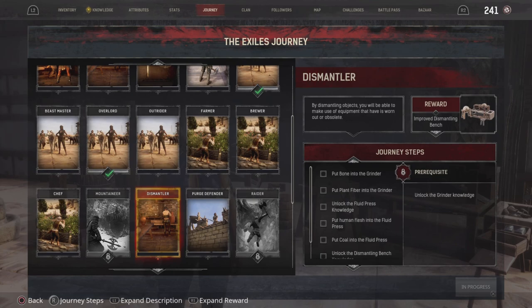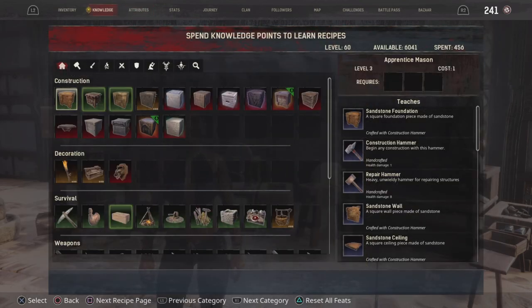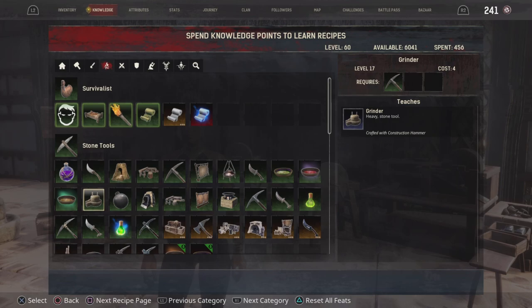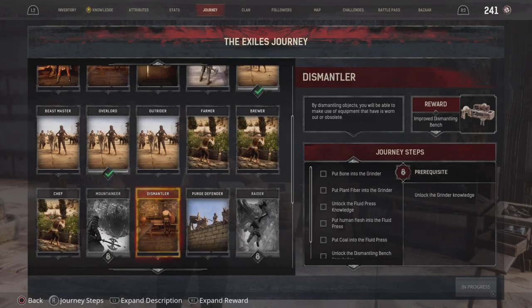So if you go onto your Knowledge tab and across to your Journey Steps section, as you can see there, I'm showing it now. At the bottom right, the prerequisite is to unlock the Grindr, which we've done in our Knowledge. If I flip back across, it may be a bit further along to the right on your list before you unlock it, but once you've unlocked it it will appear there, and you can find this in your Journey Steps. You just need to follow these little steps to unlock the bench.